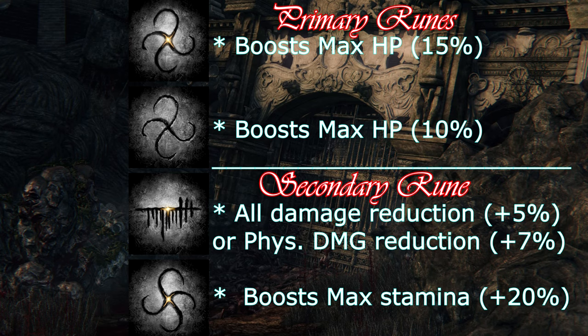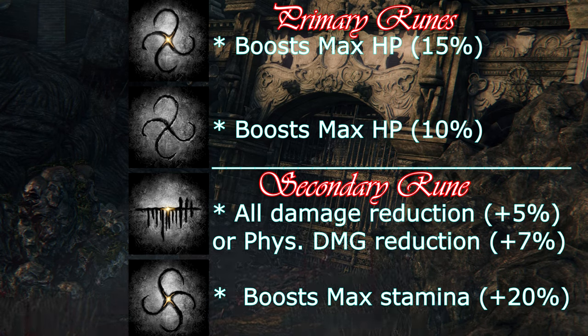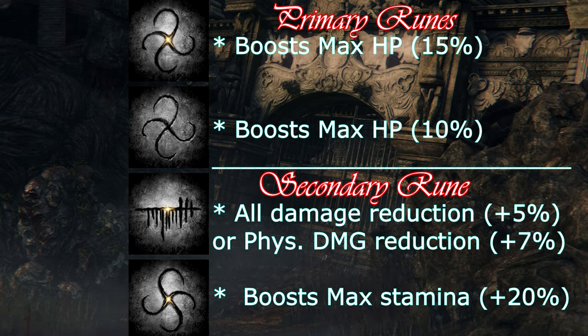Second, we have our secondary rune. This one's more up to personal preference. Personally, I favor the all damage reduction plus 5% or the physical damage reduction plus 7% for extra survivability. However, if you feel it's necessary, you can also use the boost max stamina by plus 20%.